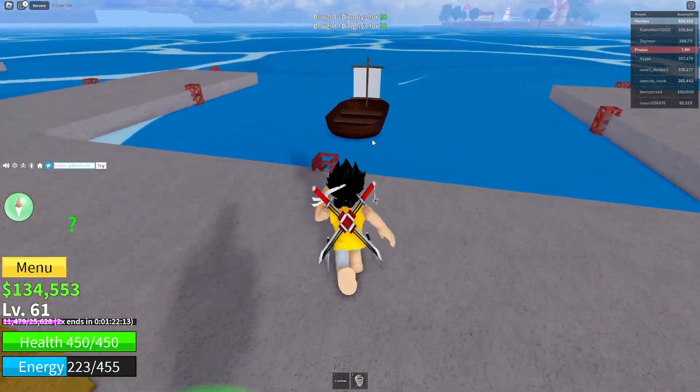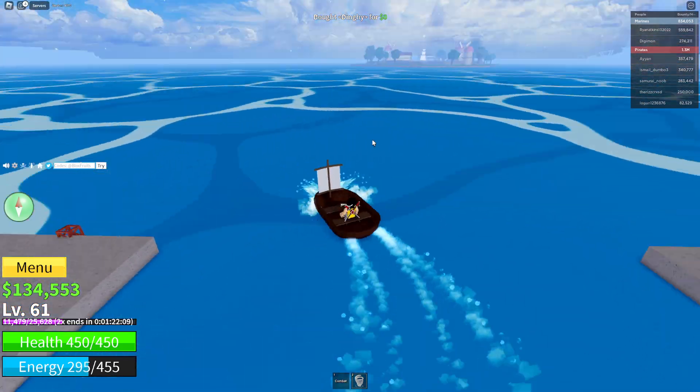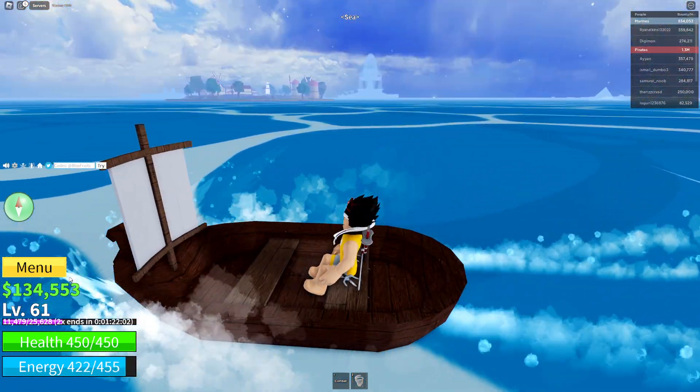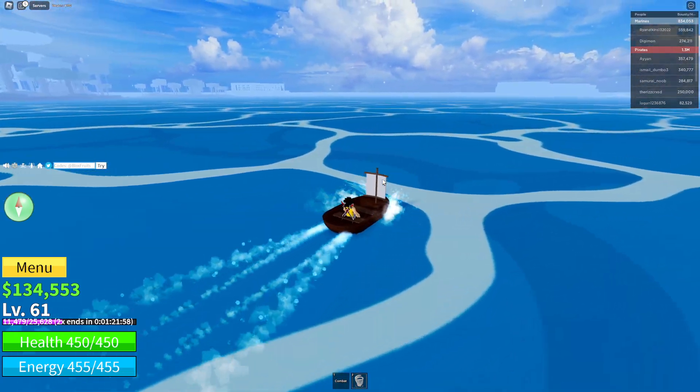These new working codes are currently working. I'm going to the winter island because I really want to get some Haki enchantment and some other stuff. I have a lot of cash — like 133k — so I'm just going to buy the enchantments.